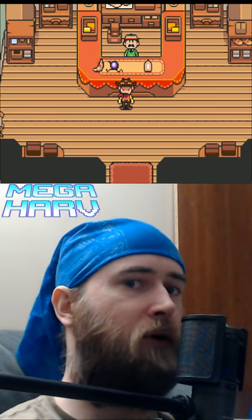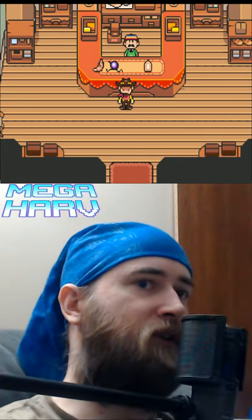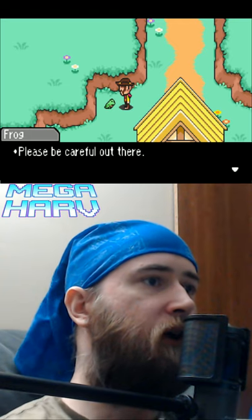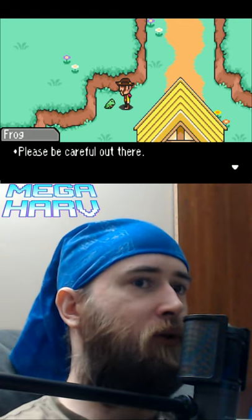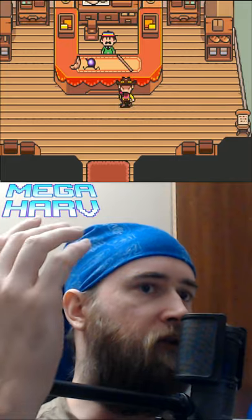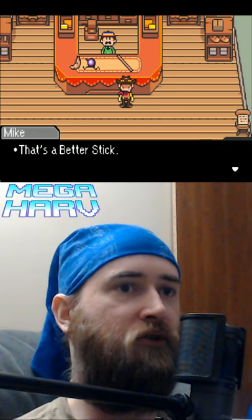But maybe I want a good weapon. What if I told you there's a way you can manipulate the items that Thomas has at his bazaar? If you record your adventure at the nearest save frog and then go to Thomas's Bazaar, but the item loadout isn't what you like, you can load the save file back up from said save frog and try again. And if you're lucky, you'll get this really good stick — a better stick, actually.